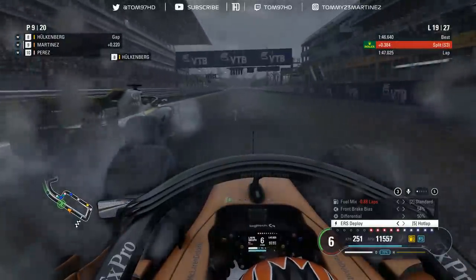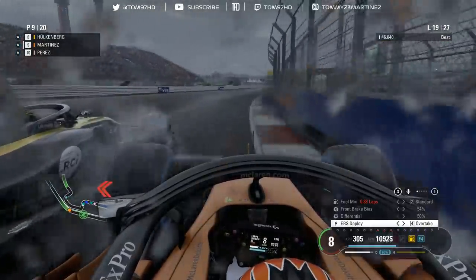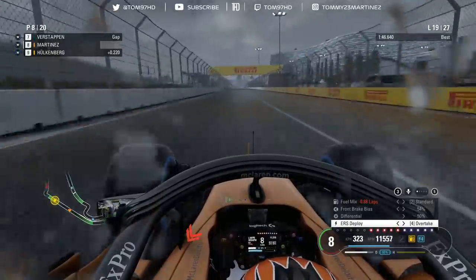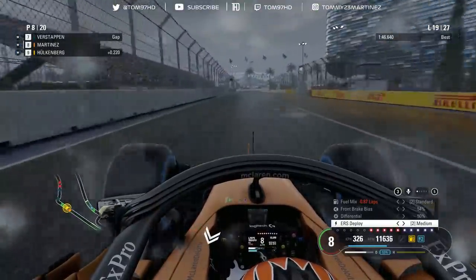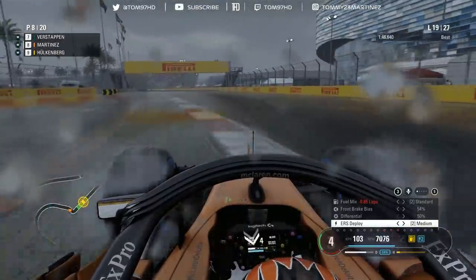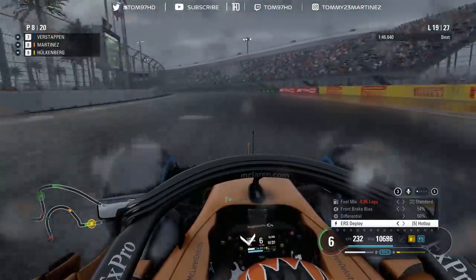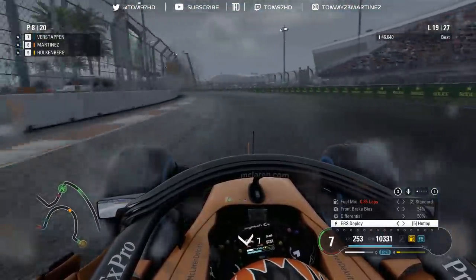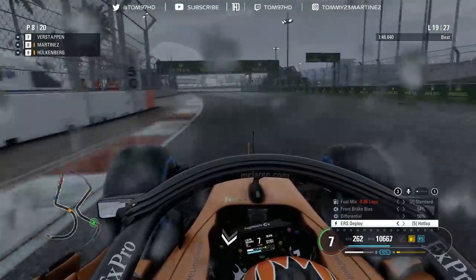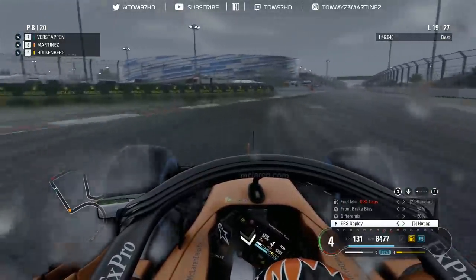Good traction, a little sloppy on the second half, but we get our nose alongside Hülkenberg and power past. Come on - there we go. Adjusting in front, locking up a little, running deep into a slow corner but getting it under control. Through the tricky turn three, still wobbling but under control now. Let's pull away from Hülkenberg and chase after Max Verstappen.